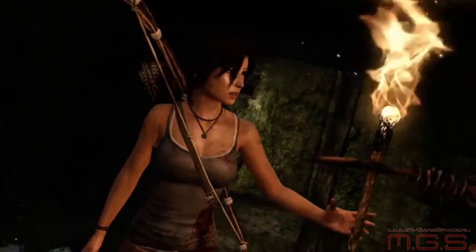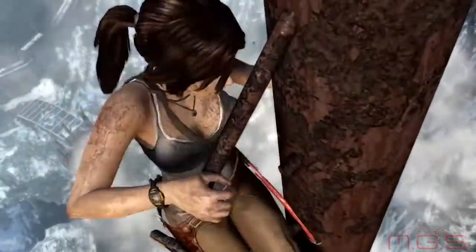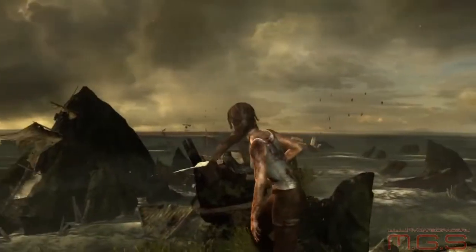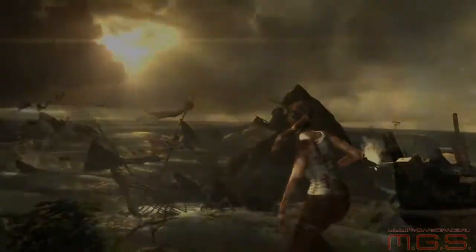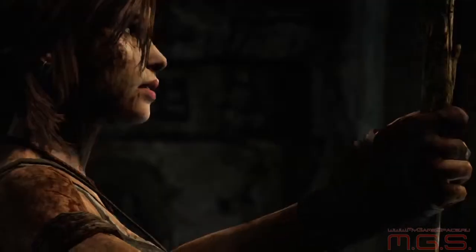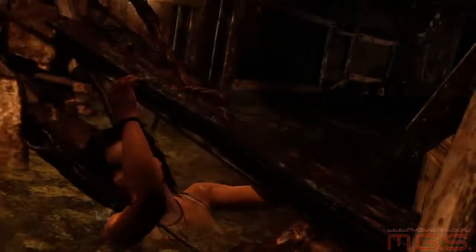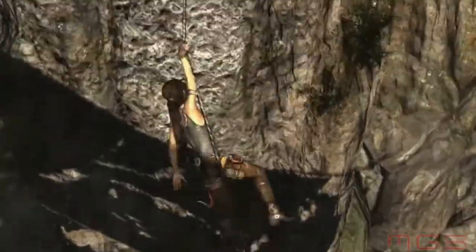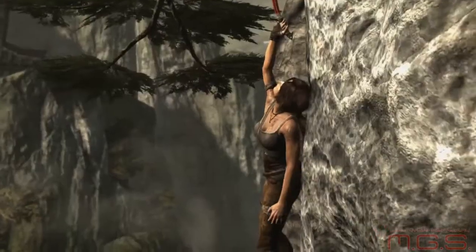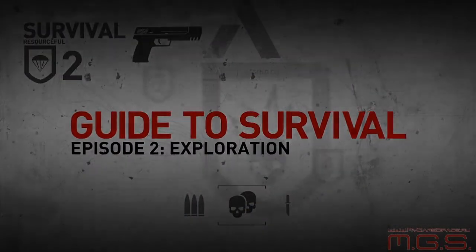In our last episode, we saw how Lara Croft used her wits and skill upgrades to solve environmental challenges and survive while stranded on this mysterious island deep within the Dragon's Triangle. In this episode, we'll show you how Lara can use her gear and the base camp system to explore the island and unlock its many secrets. Whether it's scaling sheer rock cliffs, crossing raging rivers, or exploring subterranean tombs, Lara will need to become an expert explorer in order to conquer the island's deadly terrain. This is Tomb Raider Guide to Survival Part 2: Exploration.